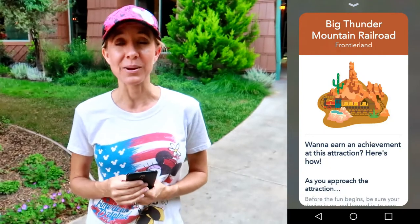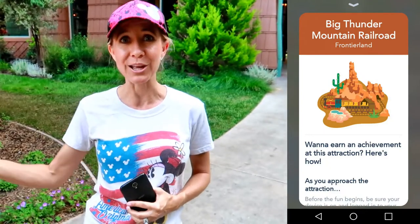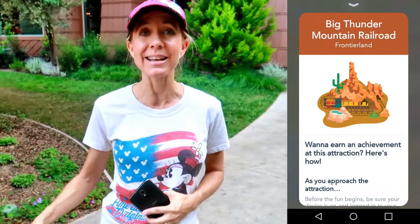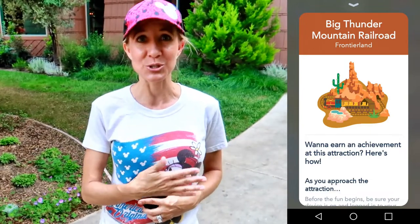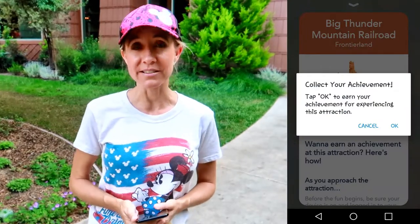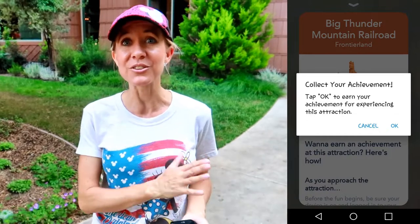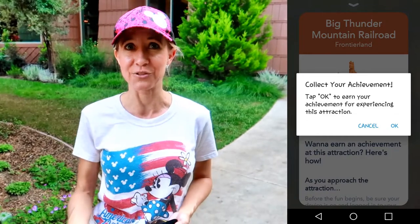Big Thunder Mountain is another ride where as long as you have your app open when you're walking through the gates to go on the ride and then have your app open as soon as you're leaving, you earn an achievement. The screen comes up and says 'are you ready to collect your achievement?' — you click OK and the achievement is saved in your history.